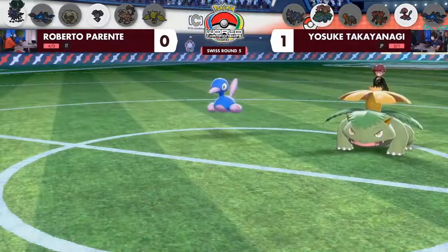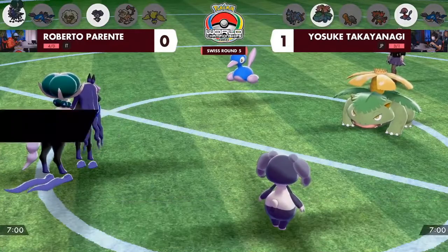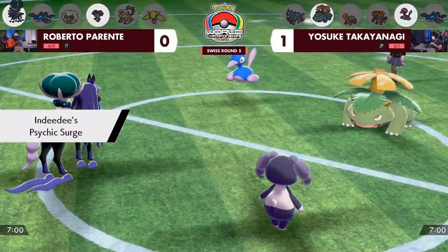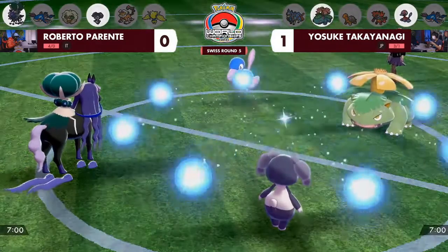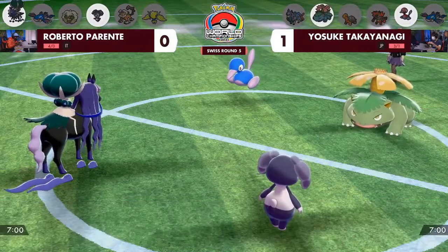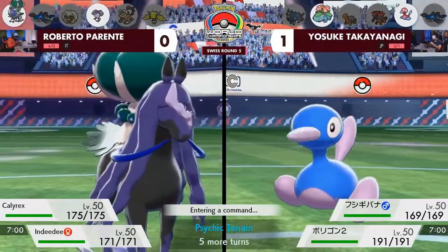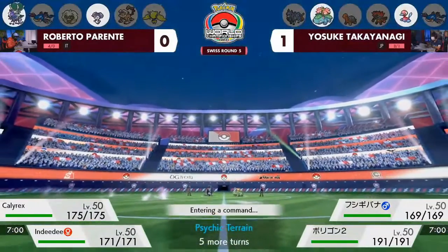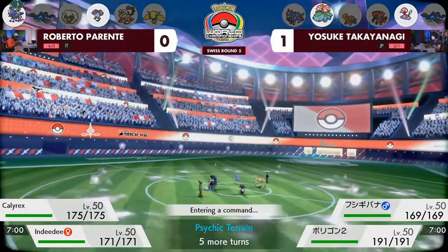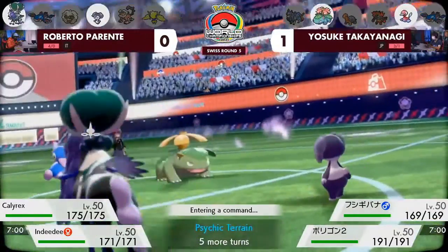Let's get into game number two. Yosuke needs one more win to get himself one step closer, and Roberto looking at a comeback to qualify for Top Cut. We'll see Indeedee to start things off with the Psychic Surge, but next to that Shadow Rider Calyrex — it's a big switch-up here for Roberto. That's a huge switch-up, especially because of the Psychic Terrain. If Roberto decides to click Psy Shock again, it's going to do even more damage from Psychic Terrain. And it doesn't look like there's an Incineroar that would be able to one-hit KO the Calyrex. You have to worry about Venusaur with Sleep Powder.